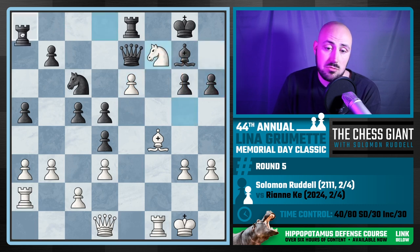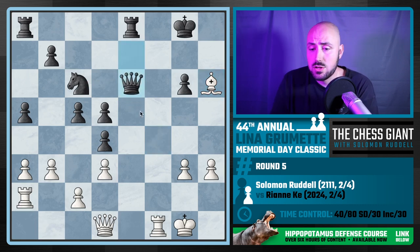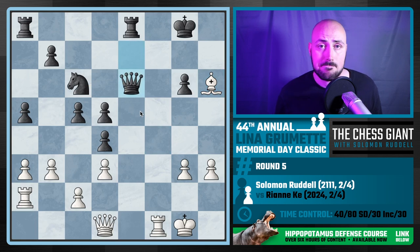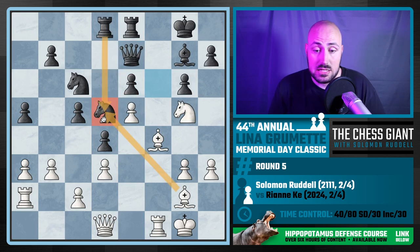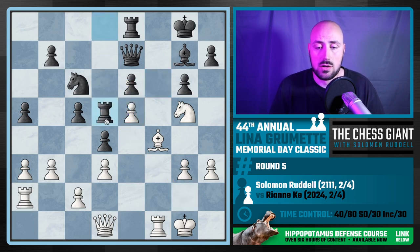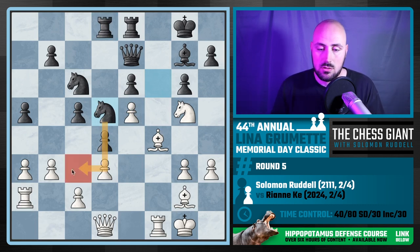This pawn is not going to last forever — this is not a clear win for white. When I did see Knight d5, I realized that if I take, rook takes d5, and e5 — all these pieces just hunkering down on that e5 pawn. I was thinking, 'Oh my gosh, did I just lose the game? Did I just give up c3, give up e3?' But then I realized I have Knight e4.